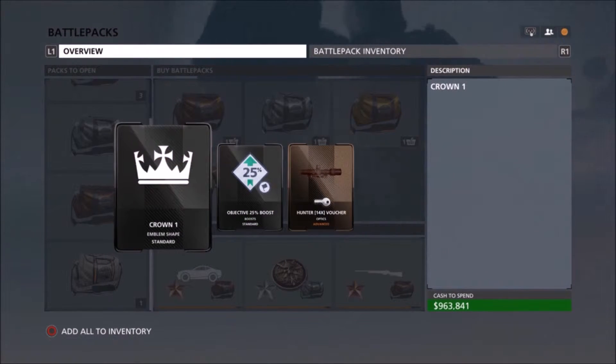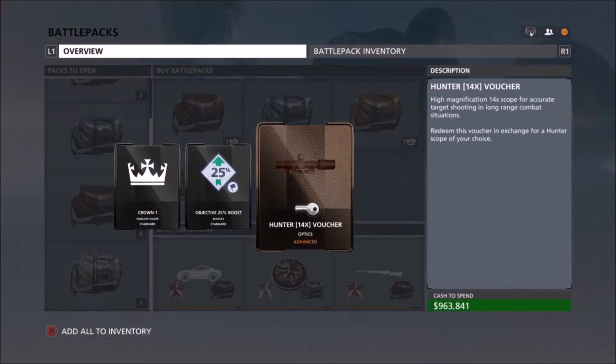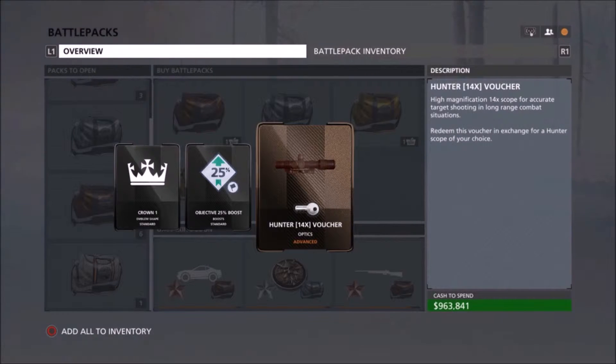We got a crown emblem shape, an objective boost, and a hunter sight voucher. That is a good one, because when you're using snipers it takes a little while to build up to the sights. So that's a handy one — I'm glad I got that.